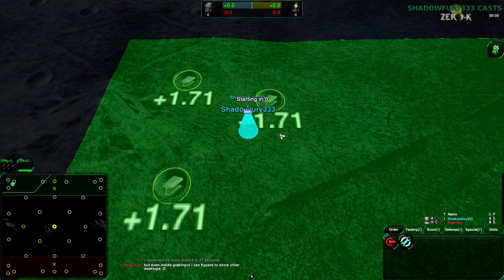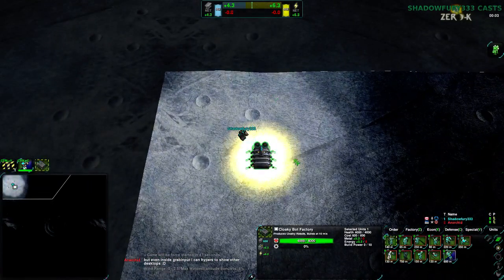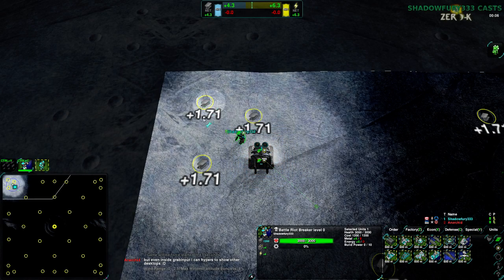The game is starting and I'm against Anarchid — very good player. And that's the fancy new fog of war effect. Looks very nice.